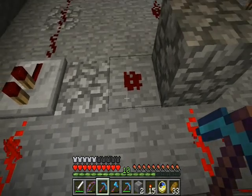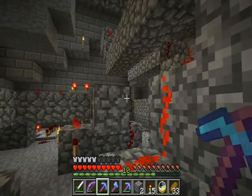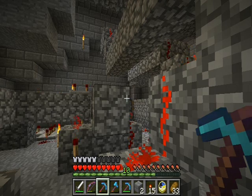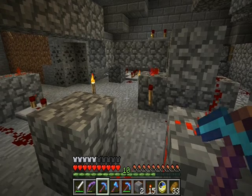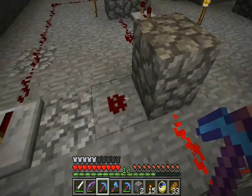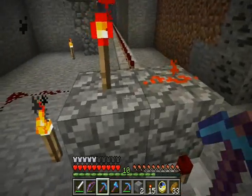That goes into an AND gate. This is coming up from the ground layer — that's the day or night signal. Clearly, if we're relying on the sunlight to burn away the zombies and skeletons, it's nice to have it automatically shut off at night and just store up all the mobs until it's daytime again. So that goes into an AND gate, and then this goes into a rising edge detector.